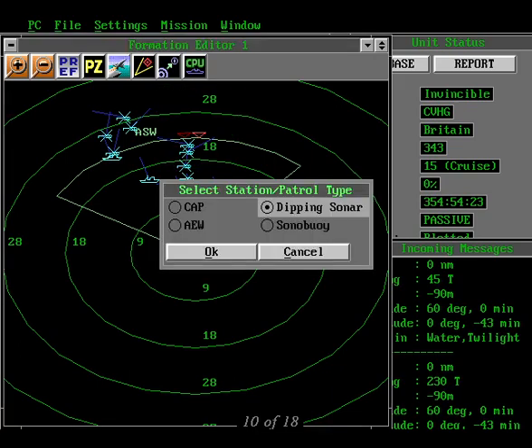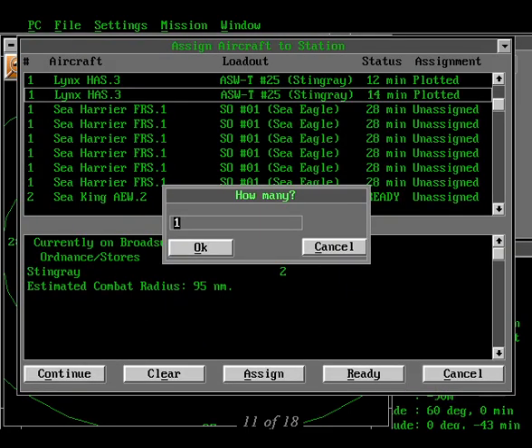When you release the mouse button, you'll see this dialog box. For helos, select the dipping sonar, leaving their sonar buoys for working a contact. If you have any Sea Kings, Seahawks, or other long range choppers, use them for ASW patrols and leave those short range HAS-3 and LAMPS ready on the deck to prosecute a hot contact. After choosing dipping sonar and hitting OK, choose one or more aircraft to fly in this patrol zone. If you can, pick two birds for every station — that way you'll have constant coverage.